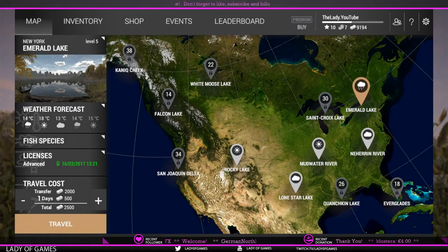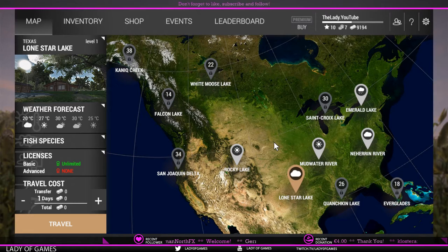Hey everybody, welcome to Fishing Planet. My name is Lady and today I'm going to make a video about what to do once you hit level 10. In the previous video about leveling up and making money, we spent most of our time in Texas, Lone Star Lake. Now that we are level 10 and we've earned some money — you're most likely to be somewhere around 20,000 credits — it is time to move on.